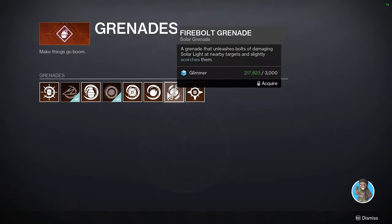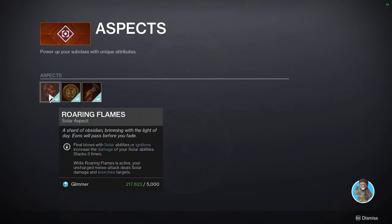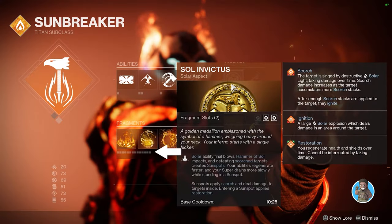So what aspects do: if your super is your ultimate ability, think of aspects as one tier below that. Aspects are kind of like your special ability — not as powerful as your ultimate, but with a much shorter cooldown and they're still pretty strong. You can choose your aspect based on your playstyle because they do different things and make the entire loadout play very differently.